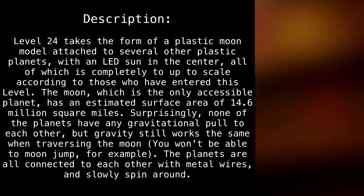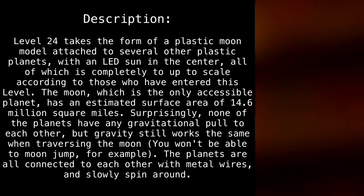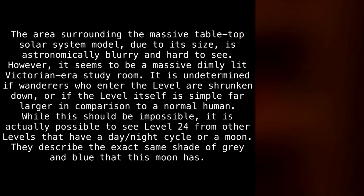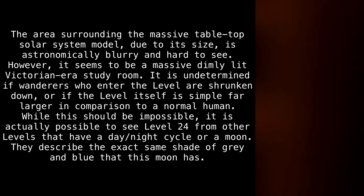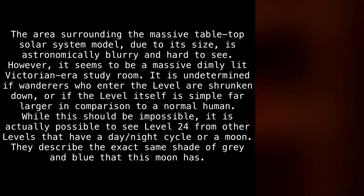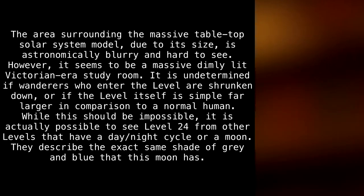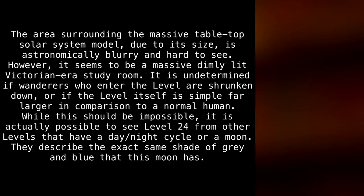You won't be able to moon jump, for example. The planets are all connected to each other with metal wires, and slowly spin around. The area surrounding the massive tabletop solar system, due to its size, is astronomically blurry and hard to see. However, it seems to be a massive, dimly lit, Victorian-era study room. It is undetermined if wanderers who enter the level are shrunken down, or if the level itself is simply far larger in comparison to a normal human. While this should be impossible, it is actually possible to see Level 24 from other levels that have a day/night cycle or a moon — they describe the exact same shade of grey and blue that this moon has.